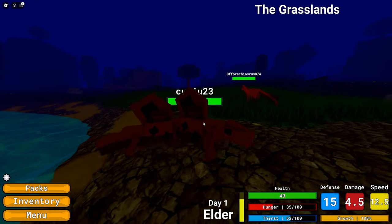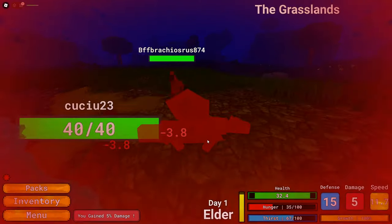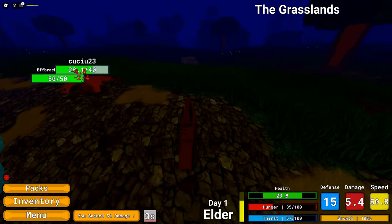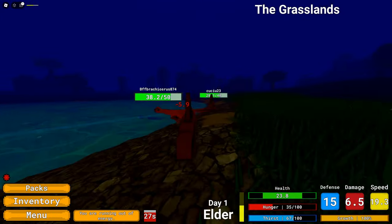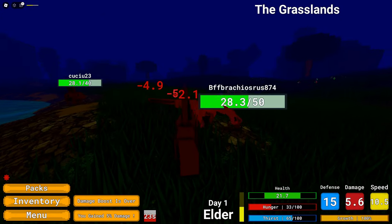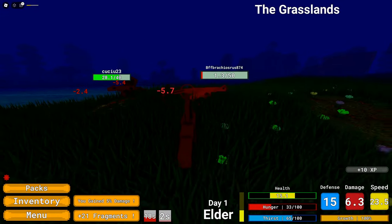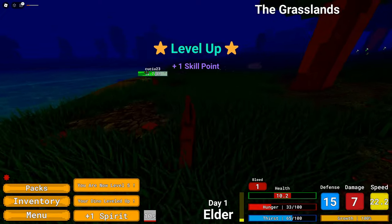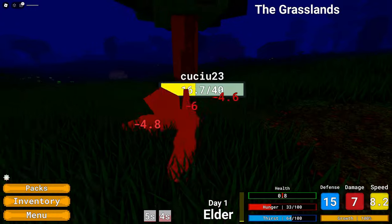Here we have some players — an Overraptor and what looks like another Dimetrodon. I'm sure they're going to attack me — and there they go. Looking back at this, the combat is actually really good. You move really fast, it's very dart-in-and-out style, and it works well. Let's get him — let's check out this combat. Got him! There's actually a really cool death screen with some pixely sound effects.